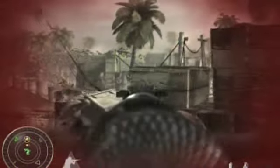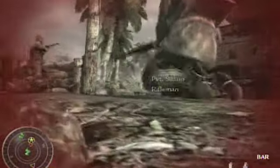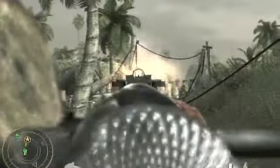Just basically take out any guys you can immediately see. If you picked up a rifle, that works, but your B.A.R. is also effective at that. Just kill anyone you can see on the front line on the left side and a few guys on the right side, stay in cover, and move up to the bunker on the left side.